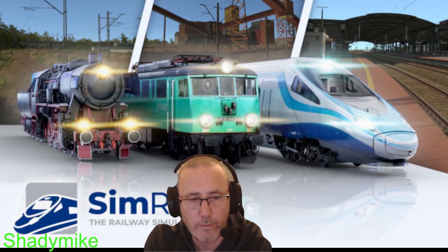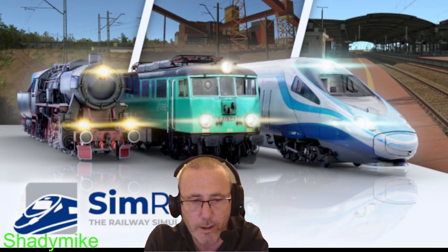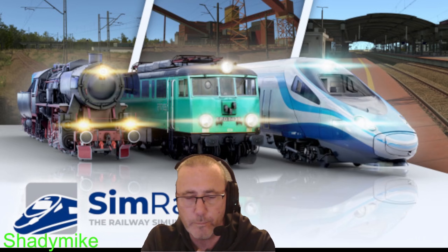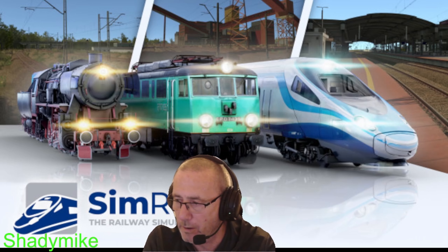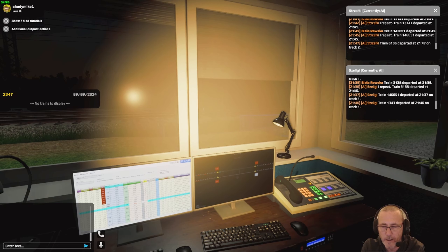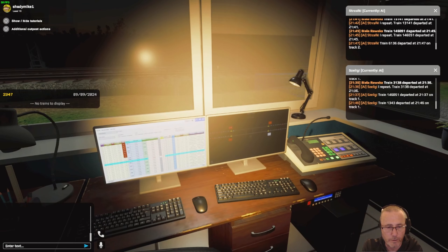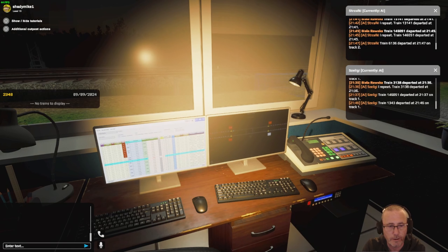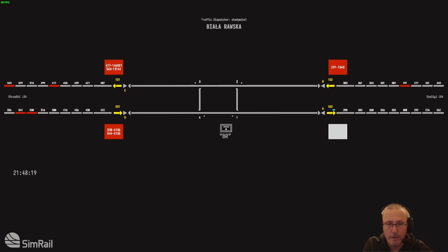Hello and welcome back to SimRail again, part two. This is going to be doing dispatching. I'm already starting on the dispatch — we do have a couple of trains actually coming along now, so I thought what we'd do is jump in and get thrown into the deep end. I've picked an easy track for now. This is basically the dispatch mode — it's basically two games in one.